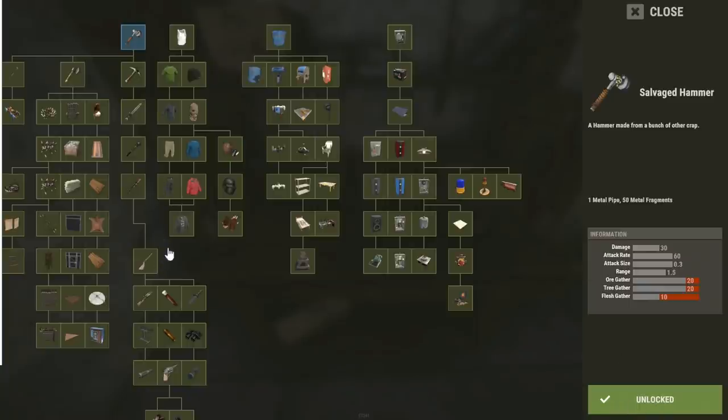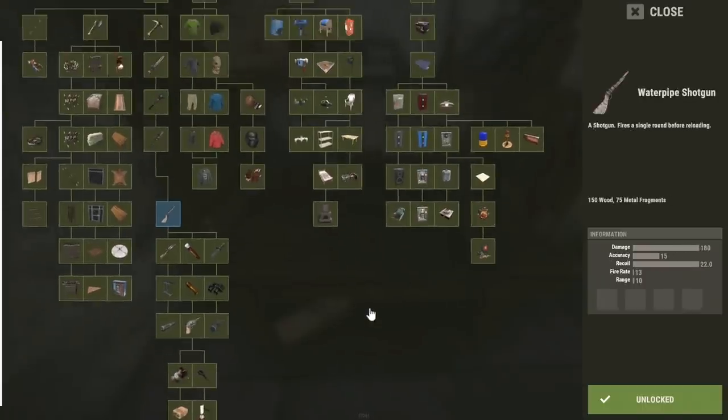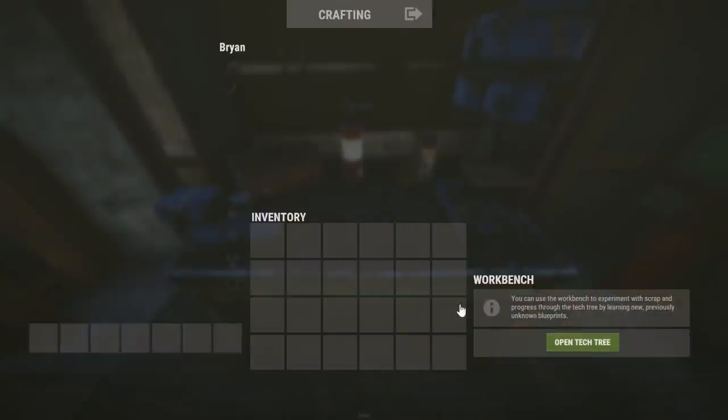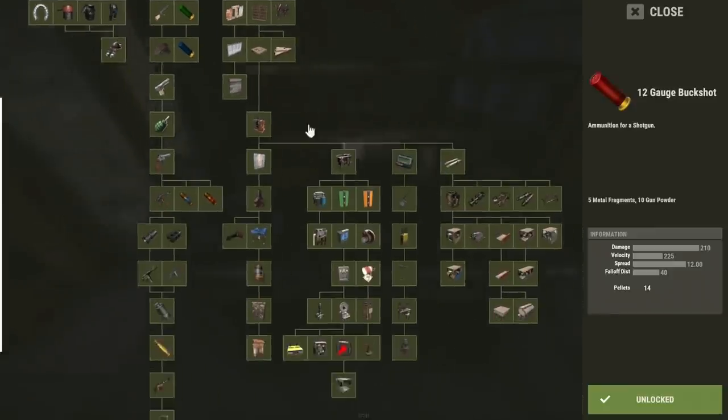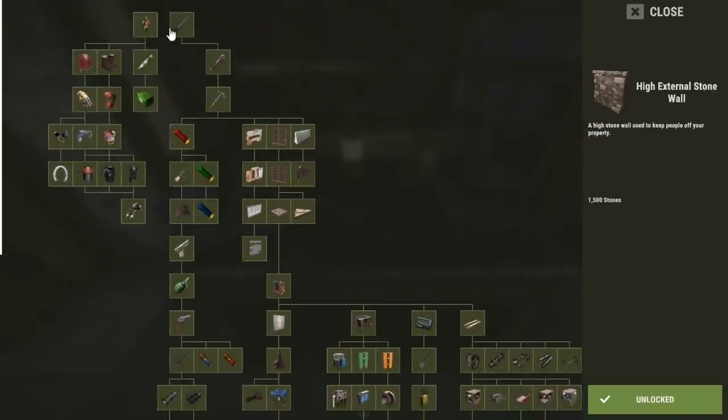So basically let's just say you want this gun. You can't just click the gun and unlock it straight away. You have to start from the top and work your way down to unlock it. So that's Tier 2 — basically better items in the game and obviously cost a lot more.